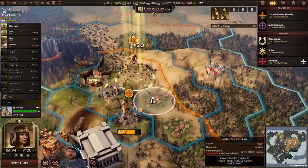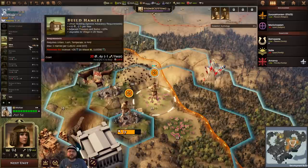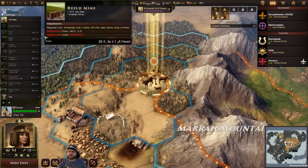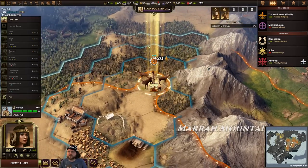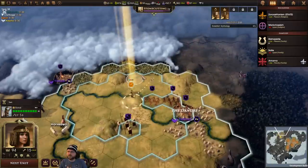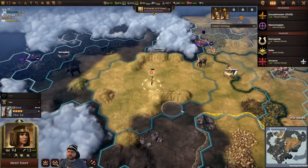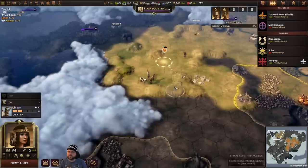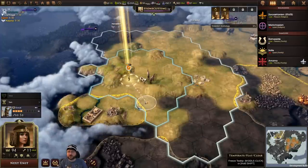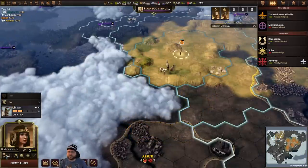I'm going to cut some trees here for a little tree injection. And you have a road on this tile. Come down here. Build a road by buying stone. I could undo, but actually I'm fine with this move. Actually, can you undo?